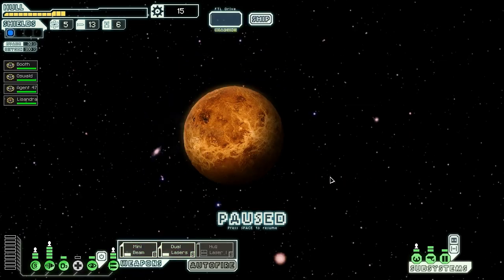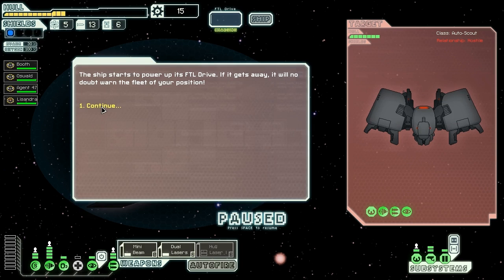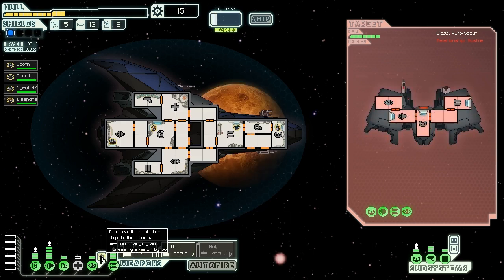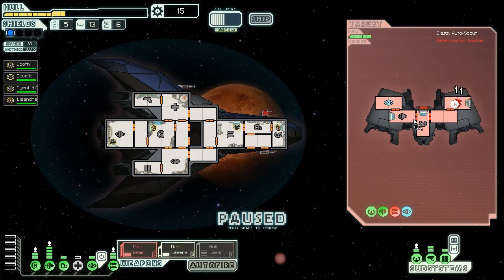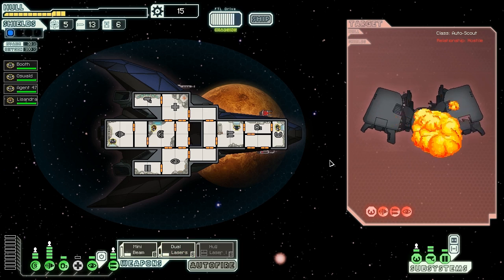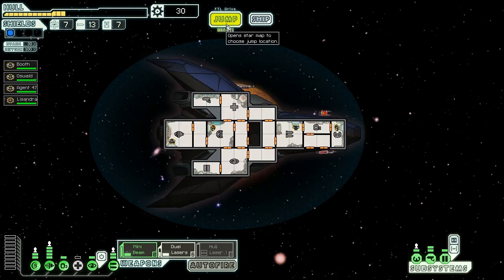Another unmanned patrol ship in the area. It starts to power up its FTL — if it gets away it will warn the fleet of our position. They've got bombs and a single-shot laser, which is not a problem. We dual laser out their weapons, then mini beam to knock out their cloak and helm so they can't run. Their engines are damaged, cloak is gone — they can't dodge. Down they go. The ship breaks apart leaving two fuel, one drone part, and 15 more scrap.